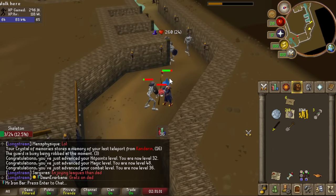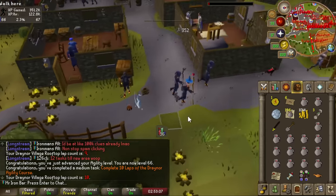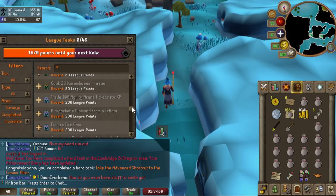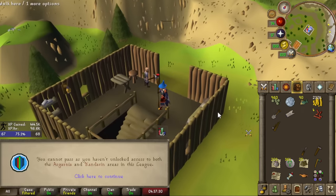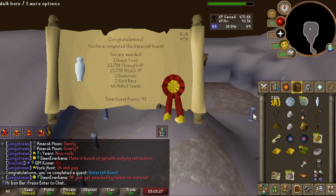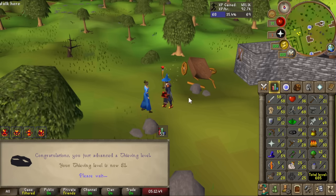Once I got tier 4, things got tricky because I'm on my own now. I needed to figure out how to get the final stats required to attempt ToA raid 3. Magic is easy to train, but melee, range, and prayer are a different story. Melee was manageable since I had a dragon scimitar, but for range I only had a Dorgeshunn crossbow, and prayer training is pretty bad. After some slayer I realized it's just too slow if I'm not maging, so I decided to rush for tier 5.